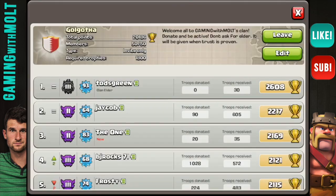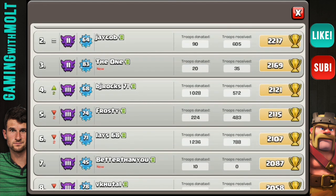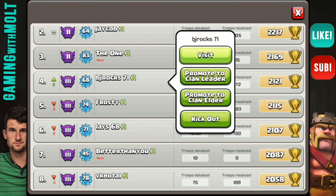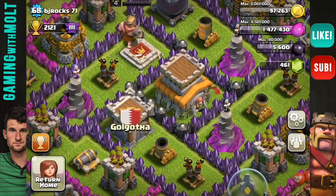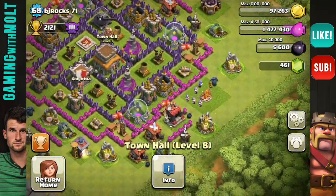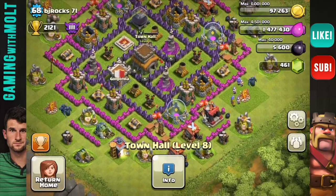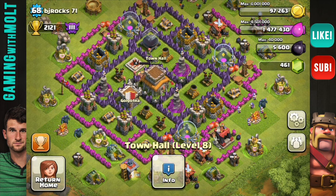Let's return home and go into the clan. The one that just joined — I'm sorry, I'm not going to review you. I'm going to review people that have been here a little bit longer. So let's go down to BJ Rocks and visit his base. He is obviously in Crystal League as well — he's a Town Hall 8. It looks like he is using my hurricane base design. If you haven't seen that video, go check it out. This base is really, really good — I like it a lot. It's working flawlessly.